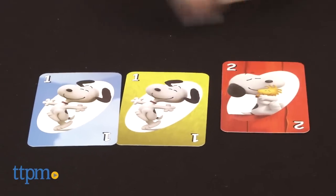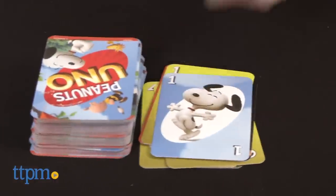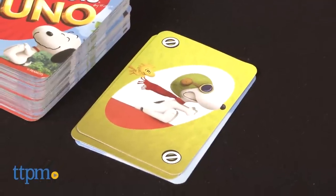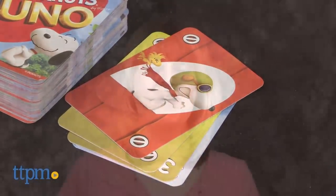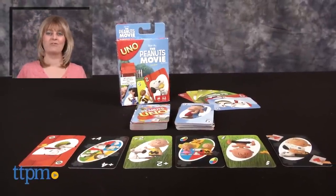If you're a fan of classic Uno and Peanuts, you'll like the combination of both in this themed game. The inclusion of the Man's Best Friend card offers something new and different from the original game, and fans will like seeing their favorite Peanuts characters on each card. The game is for two to ten players, ages seven and up. For where to buy and current prices, visit TTPM and subscribe to our YouTube channel for more reviews every day.